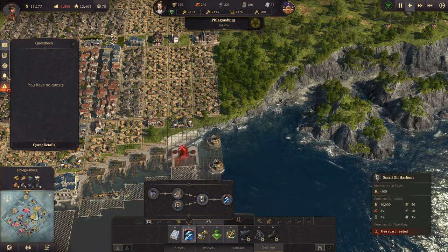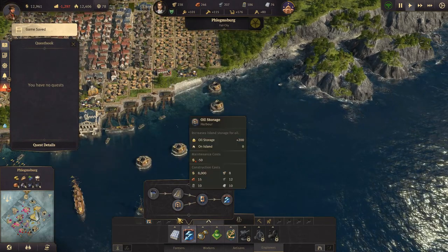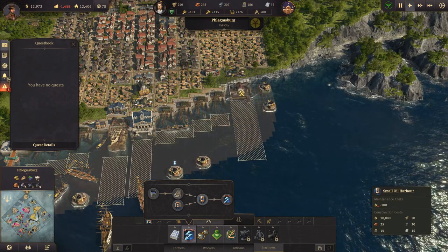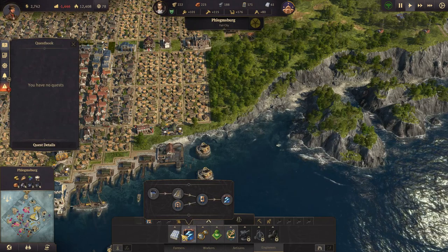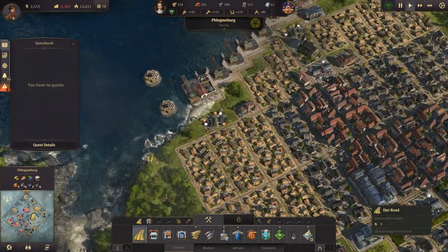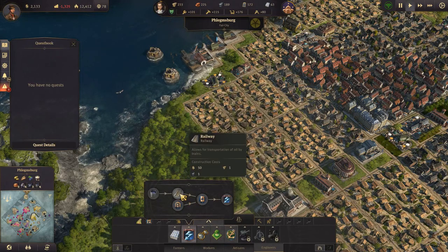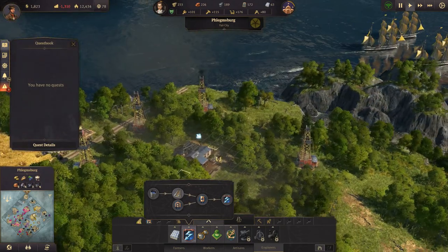Small oil harbor costs 10,000, which means we are basically broke. We have free cost — we need to move that. We are losing so much money; maybe it's not the time for an oil harbor, but we're getting it anyway. Farmers — let's get roads. This needs rails, yes it does. Let's get some rails. This is so expensive and we are out of money. We are doing so well.